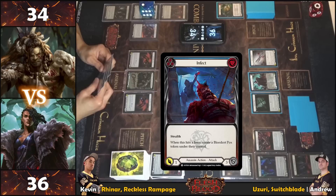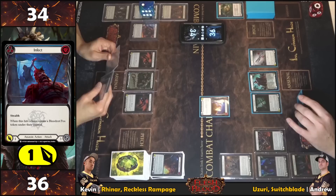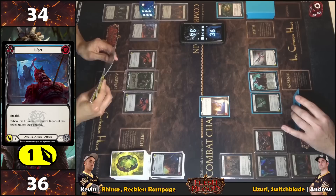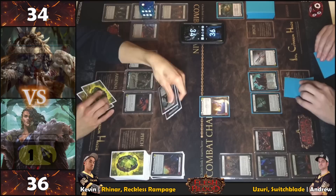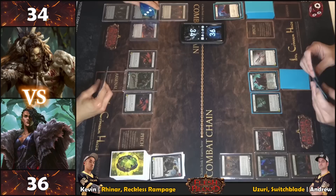A blue Infect is played — only threatening one but it does threaten a Blood Rot Pox on-hit, and it has stealth, which makes it very good with Uzuri. The defending player decides it's worth blocking the way they want to and blocks for six — two blues covering it. No reactions on either side; a solid two-card block.